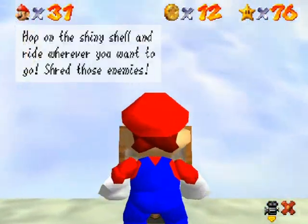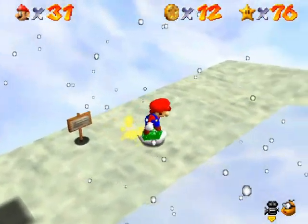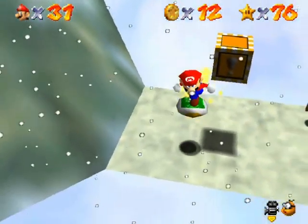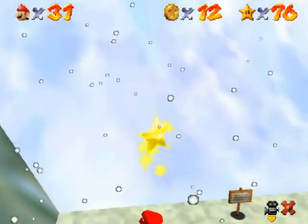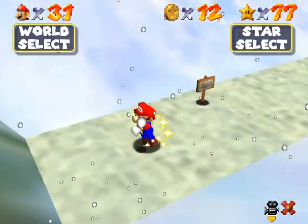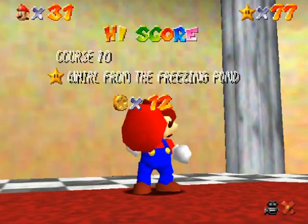This is also how you get all the red coins, because there's more red coins down the right side. That's the wrong box. I forgot how to get off the shell, but the star is in this. Oh, you press the Z button. And there's the star — I hope that's the correct one. Here we go! Yes, it was! Sweet!